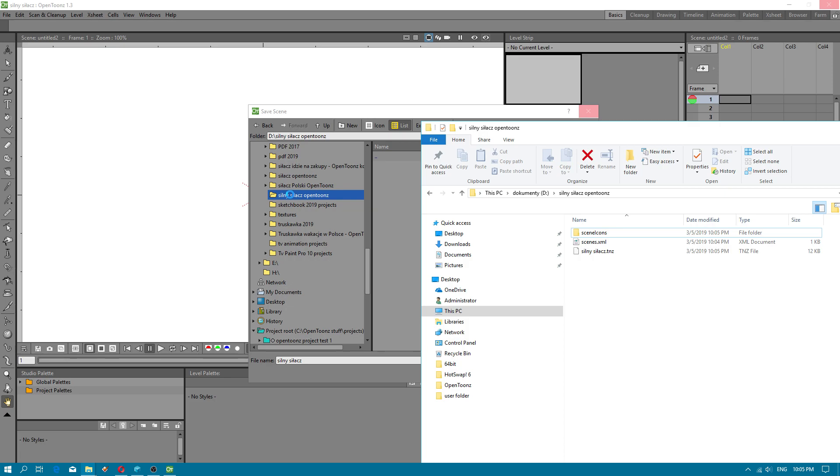What I did wrong: I created new project, but I imported the level file, then I used option Save All. You have to first Save All, then you have to use option Import Level, then Save All again.